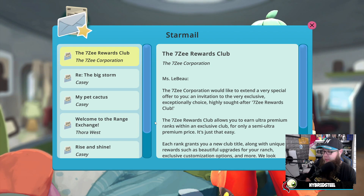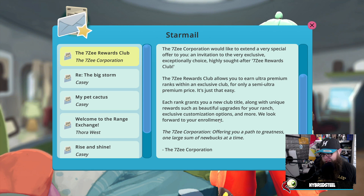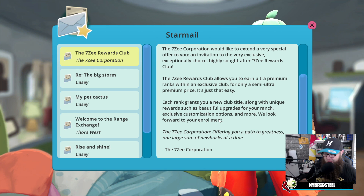I've got some mail to read. The 7Z Corporation would like to extend a very special offer — an invitation to the very exclusive 7Z Reward Club. The club allows you to earn ultra premium ranks at only a semi-ultra premium price. Each rank grants a new club title, unique rewards, ranch upgrades, exclusive customization options, and more. The 7Z Corporation offering you a path to greatness over a large sum of new bucks at a time. It's just a microtransaction — all wankers.